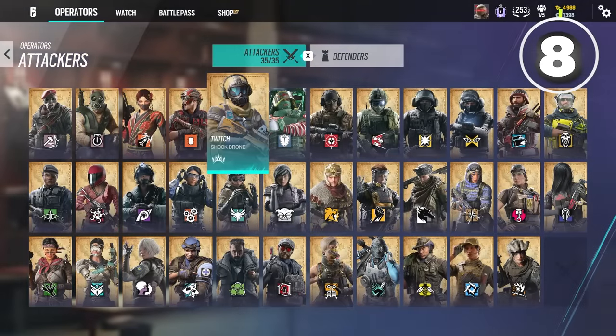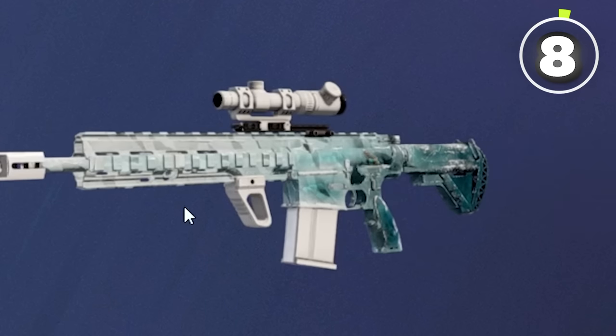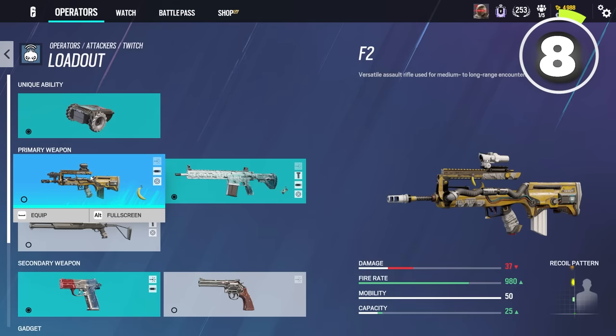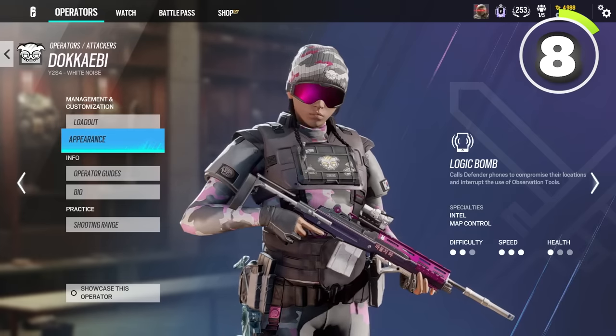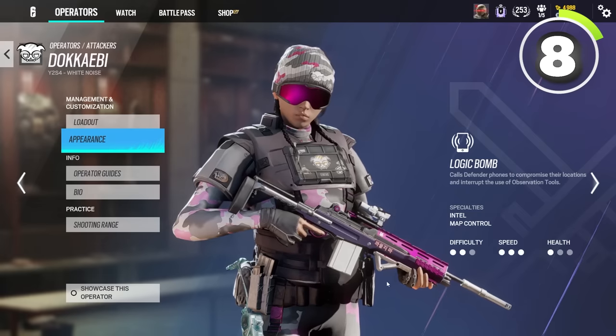Something else that is statistically just good right now is DMRs — the 417 being one of the best in my opinion. DMRs are highly underrated, and I think they started actually getting their usage once people realized how bad the F2 was after the recoil nerf, and they realized how good the 417 was. And they realized how good Dokkaebi's DMR was after Dokkaebi became meta — that's two DMRs that everyone started playing.